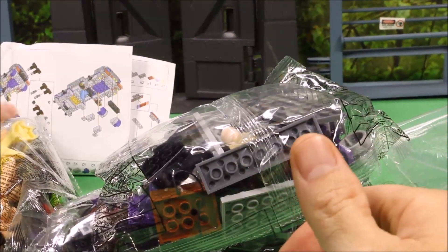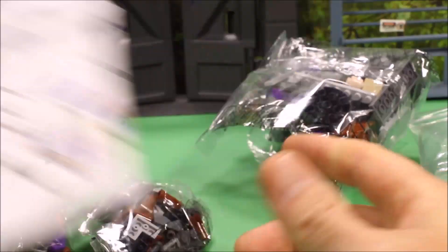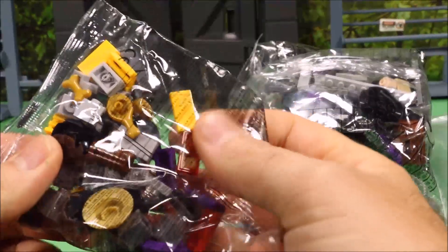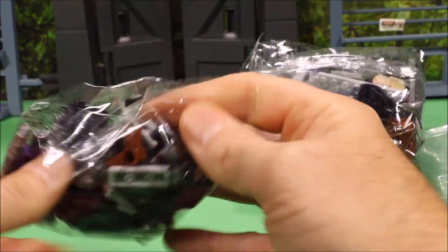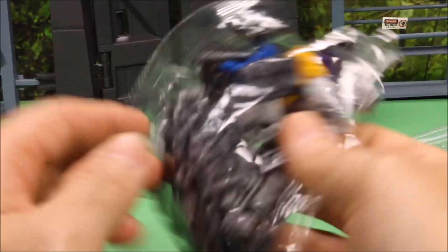Here is what's included. You got a set of instructions, a bag of two different Velociraptors, a bag of Lego pieces, a second bag, a third bag, a fourth bag, and a fifth bag.